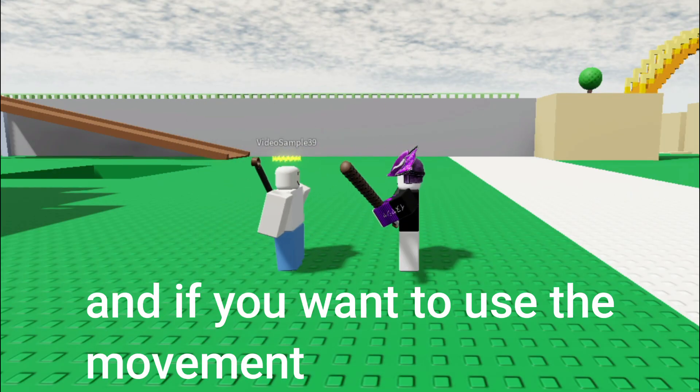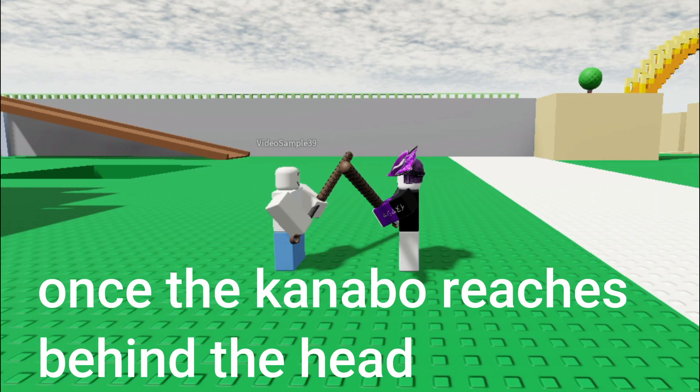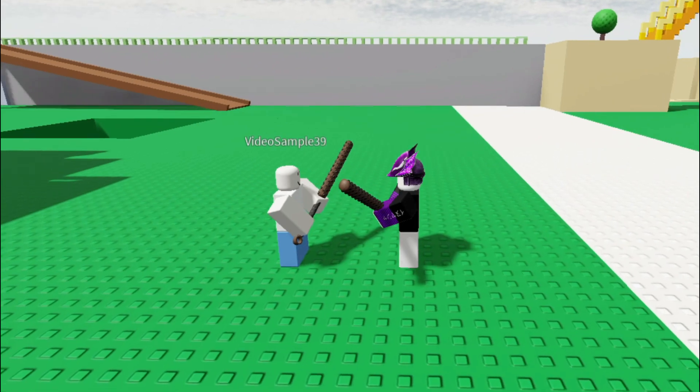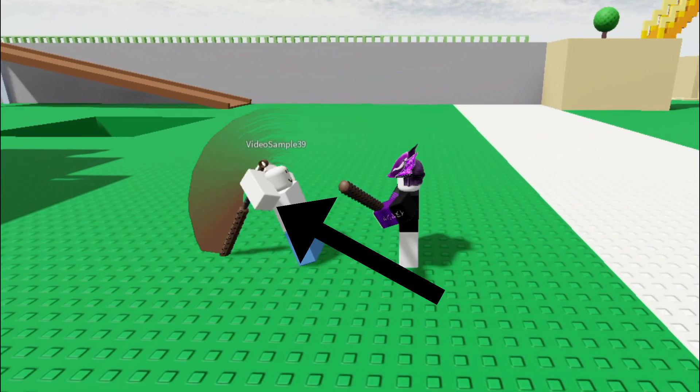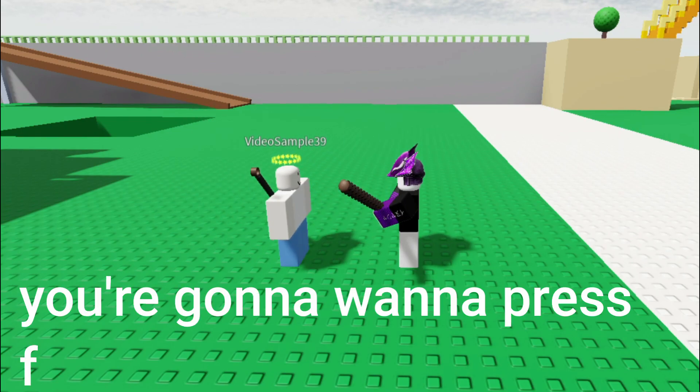And if you want to use the movement: once the kanabo reaches behind the head and you can see their armpits — those stinky armpits — you're gonna wanna press F.